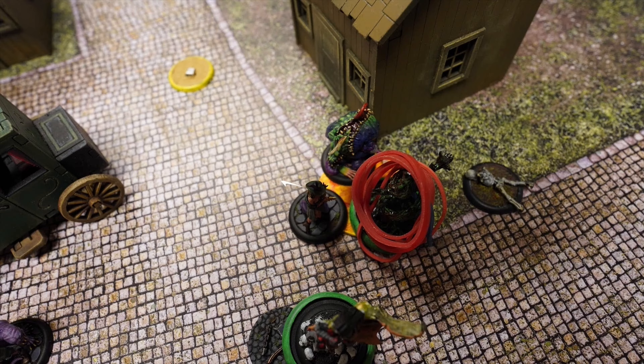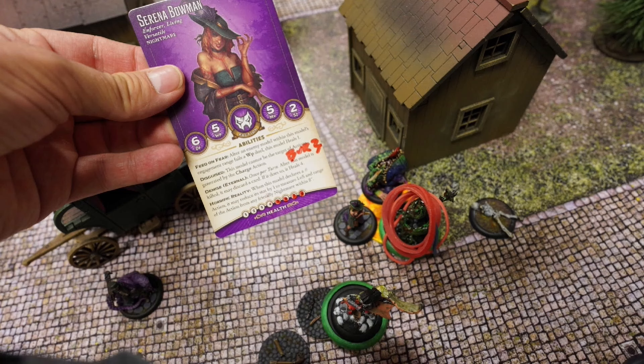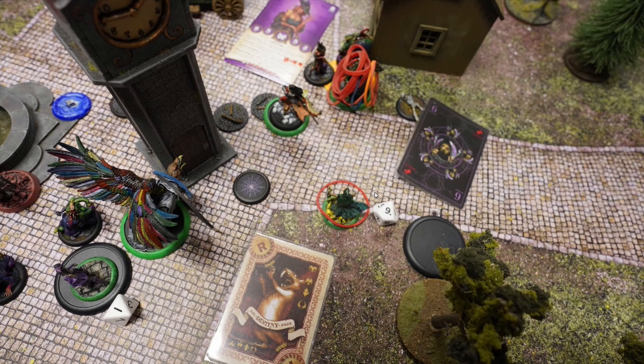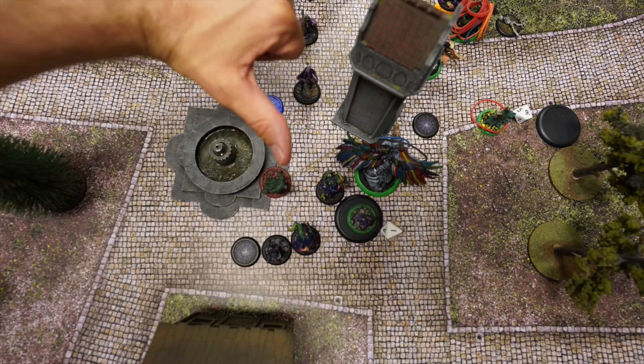Lampad activates and attacks Sirena Bowman, killing her. However, Demise: Eternal triggers — once per turn after this model is killed it may discard a card; if it does, it heals 4, coming back to life. But Lampad attacks again with a red joker on hit, killing Sirena Bowman for good. Insidious Madness activates and attacks Azura Rotten — a very sad flip for her, and she dies.